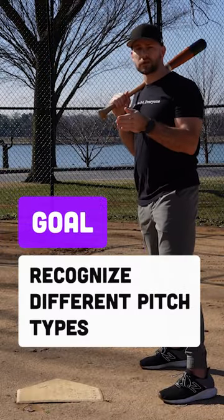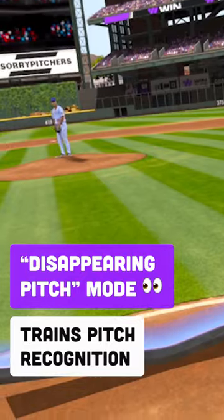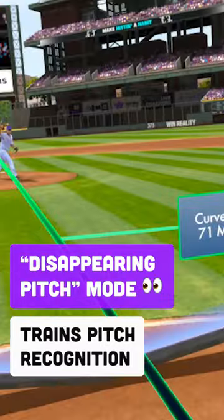At 12 and 13U, players are going to start to see more curveballs, changeups, the occasional slider, and they need to really work on pitch recognition. In Win Reality, we can choose the pitch mix that we want — fastball slider, fastball curveball changeup — whatever we want to work on.